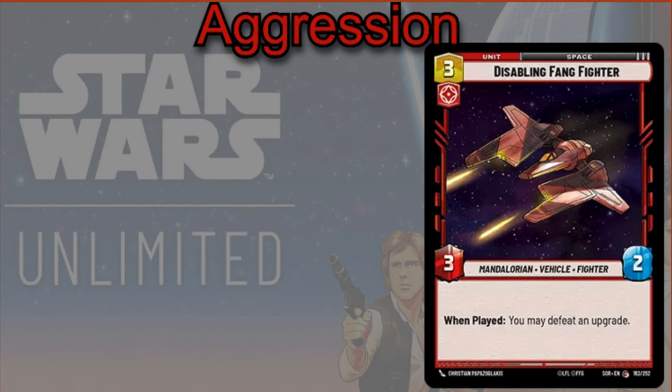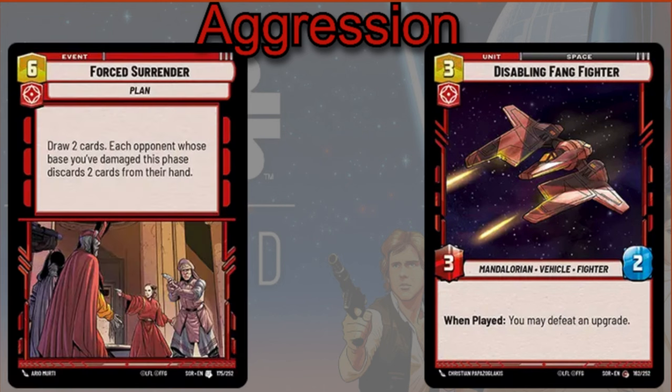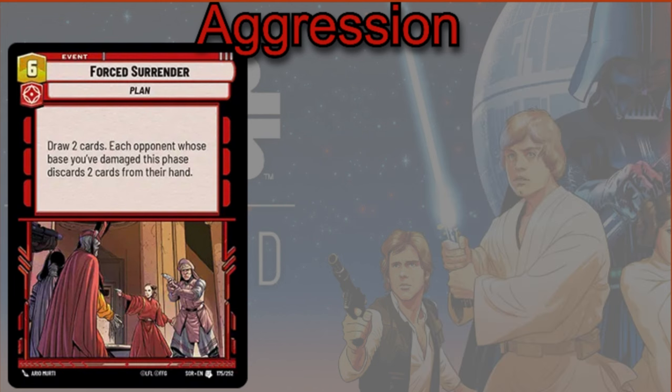Or if there's just an upgrade you really don't like on the field — maybe they used Traitorous on one of your units — you can use the Disabling Fang Fighter to deal with it. And finally, though this won't really happen all too often, we have Forced Surrender — a three cost event. You get to draw two cards, and each opponent whose base you damage this phase discards two cards from their hand. Sometimes it may come in handy, but I feel like if any deck can make the best use out of this card, Thrawn is going to be one of them.